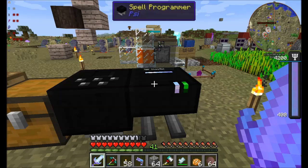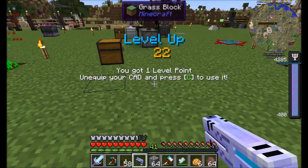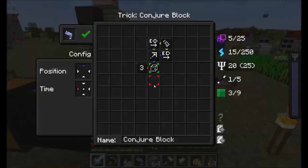Cool? Cool. All right. So now we've got conjure block. And it would be neat if it conjured it where I thought it would. Well, I leveled up. So what did I do wrong here? Vector raycast, operator entity look. Right. Entity position of the caster.